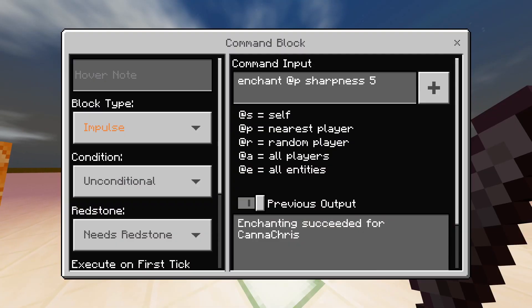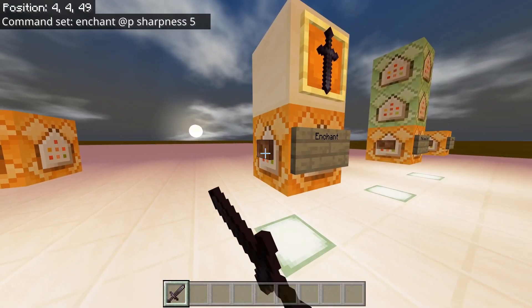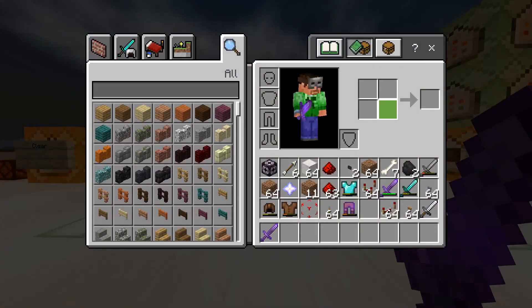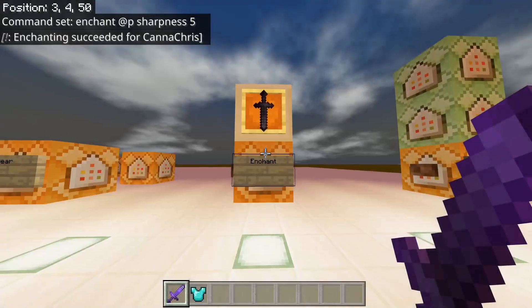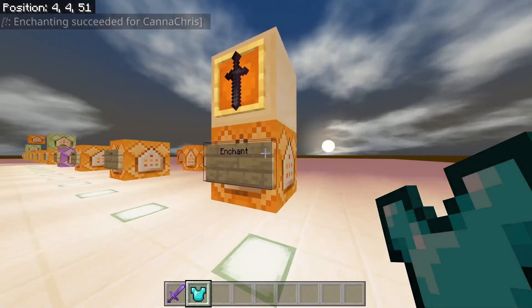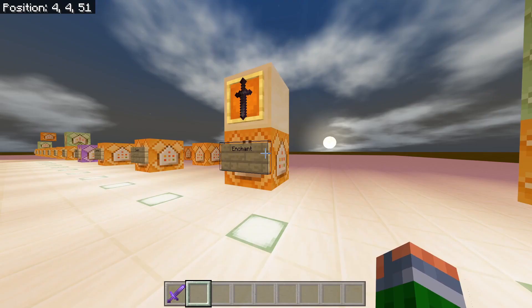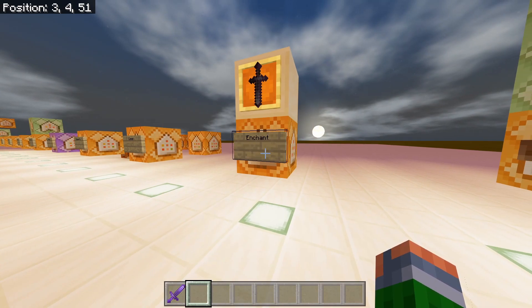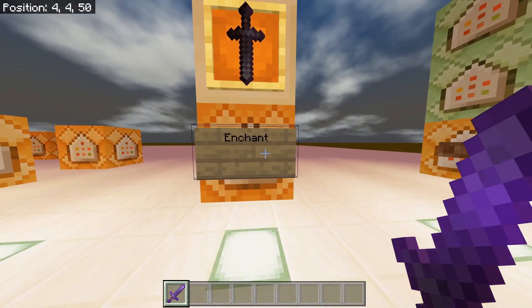Enchant — this one's nice. You can enchant anything with an enchantment that belongs to it. So sharpness belongs on the sword — if I do that, now my sword's enchanted. But I can't enchant any other piece of armor — armor doesn't work. So you've got to watch what you're enchanting. I'm sure there's a list in the Minecraft wiki.